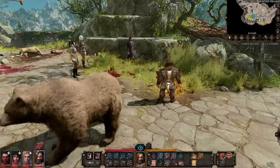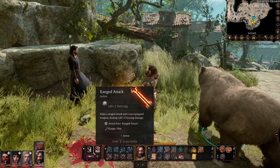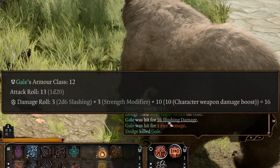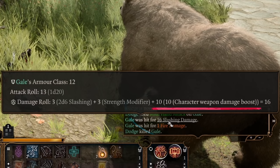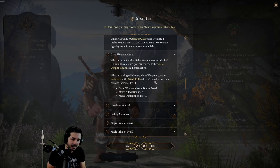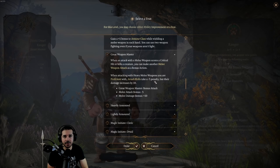Since the minus-5 penalty to attack rolls is also significant, you want to find ways to offset it — either by getting advantage when you're attacking, or using Bless from a Cleric in your group, which gives you a plus-2 to attack rolls, making that minus-5 effectively a minus-3. This feat is not for those who rage-quit every time they miss, because you will miss more often. But statistically, the flat 10 damage on top of your weapon's damage is going to outweigh the misses.